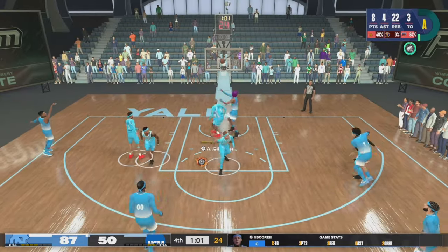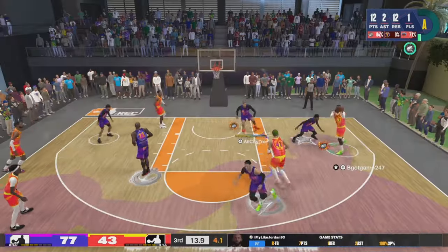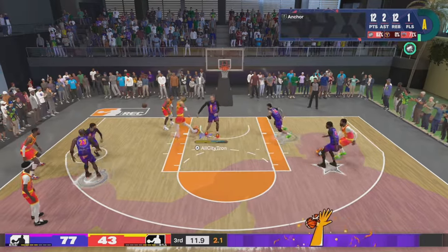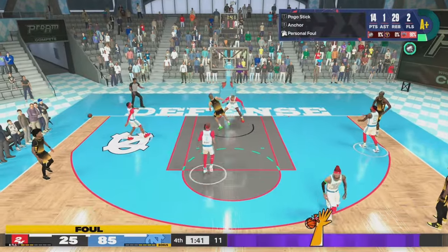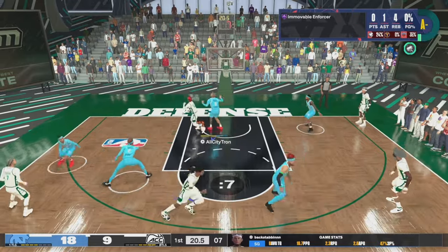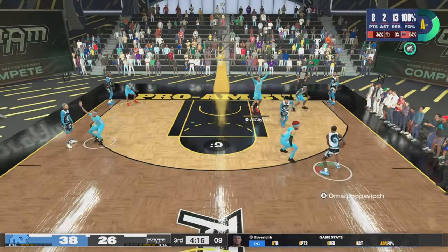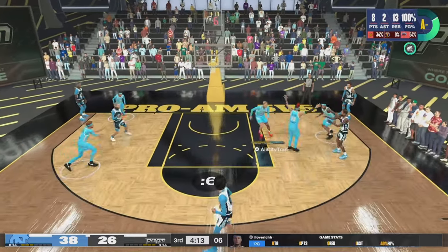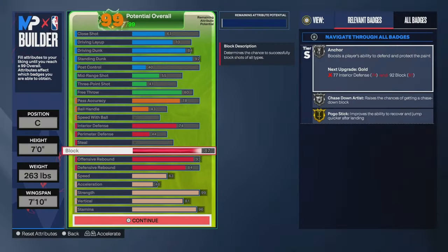All the clips you're watching today are from just day one of the build when it was created, and I was able to compile all these dunks, all these blocks, playing strong underneath the basket. The build is absolutely amazing. Don't be afraid of the 87 block — it gets the job done. You can see moving away from the left corner, recovering to the paint, turning around, contesting and blocking the shot. You want to target silver anchor or hall of fame anchor — that's when you'll see a real difference between badge levels.